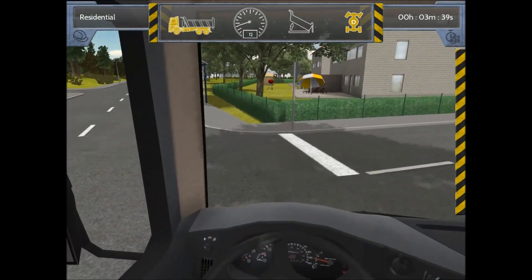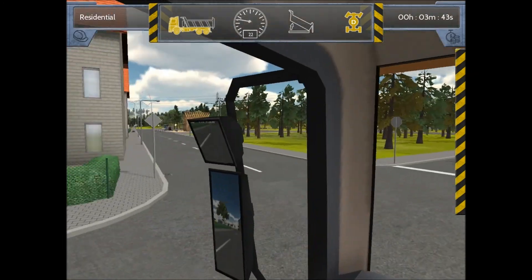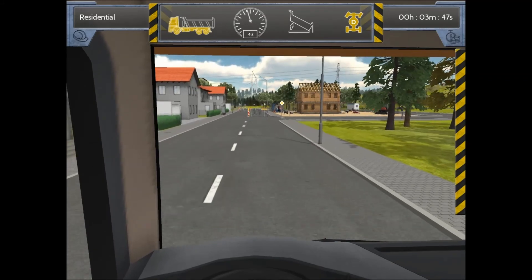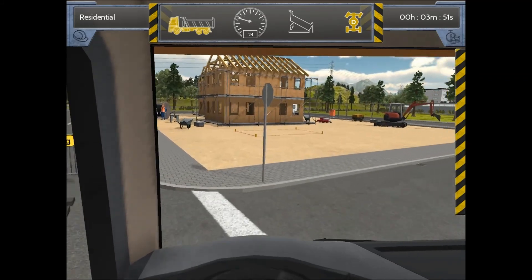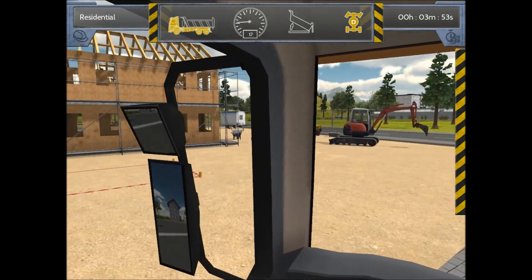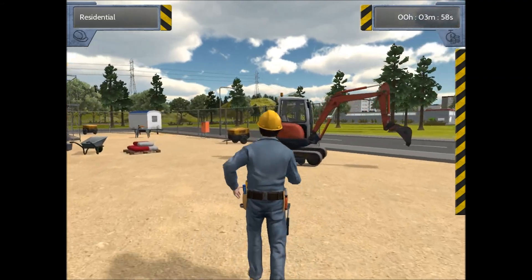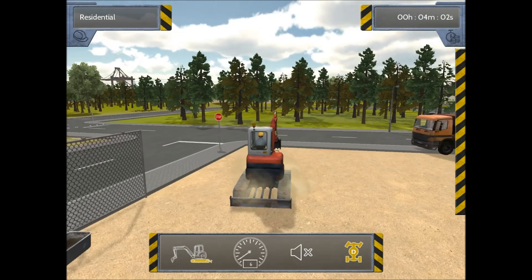We're back on track. We're going to be taking a left right here — driving rules really aren't too big of a worry. We found our construction site, so we're going to be pulling off right here. They already even have our area marked off. For this first mission I believe we will be using this little bobcat skid steer excavator.